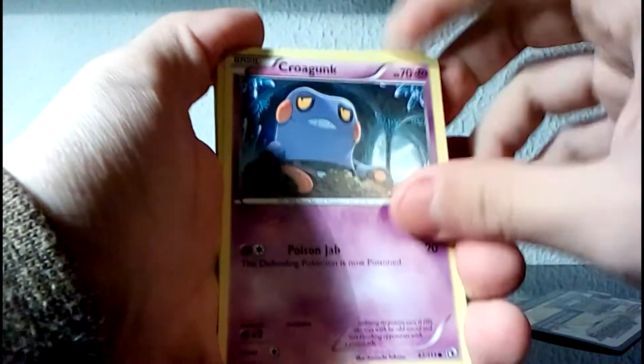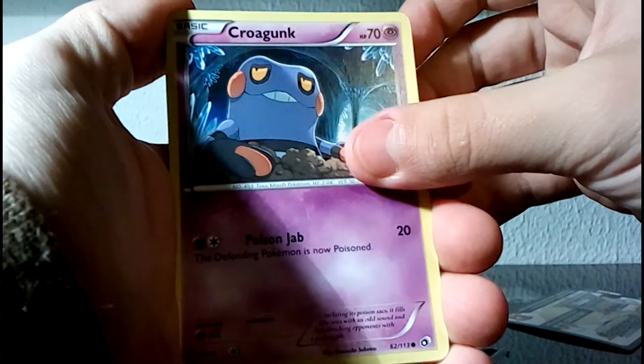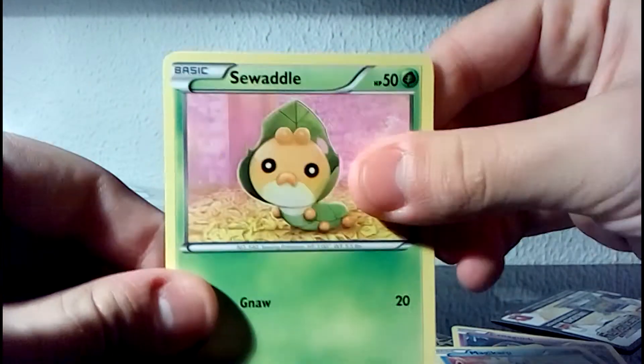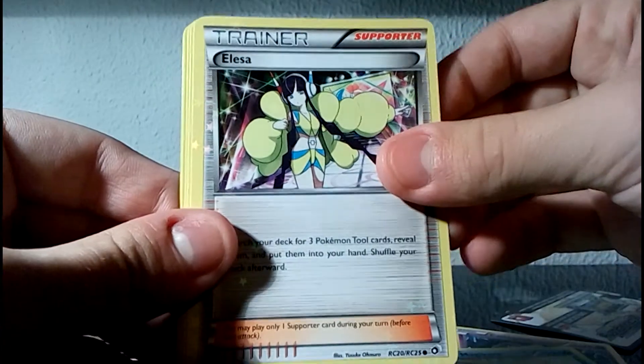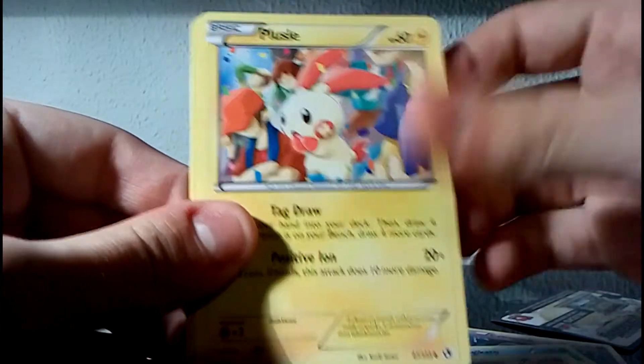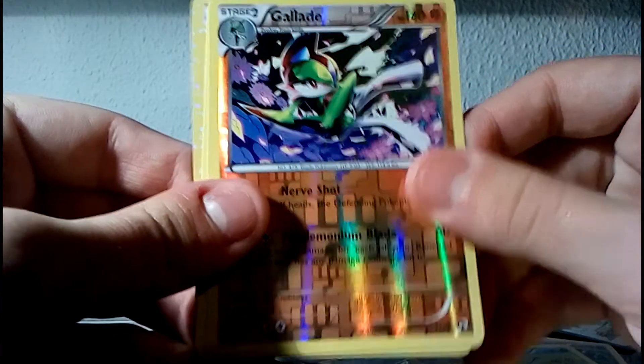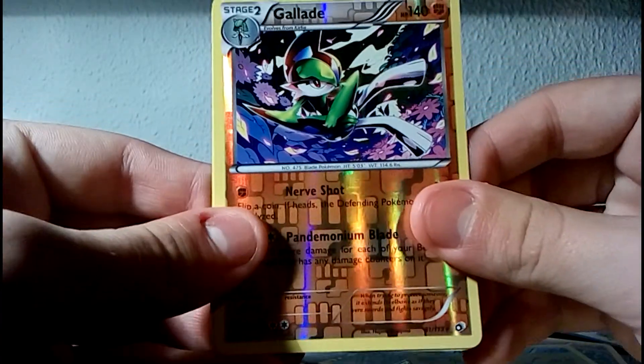Let's open the next pack. Code card aside — now we're talking. I will give away one code card again, like I do in all my videos. You just have to be the fifth comment and be subscribed, then I'll message you. So we have Crogunk, Natu, Magikarp, Seadra, Elisa, Charmeleon reverse holo. A Reverse Holo Rare Gallade! That's very good — we have two Reverse Holos in two packs.